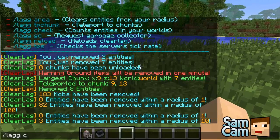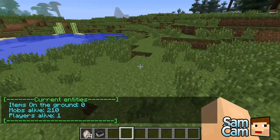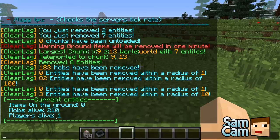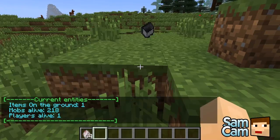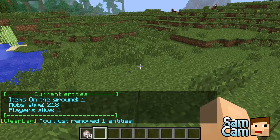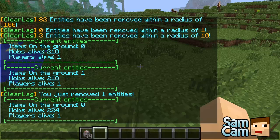We've also got /lag check — this is very useful. It tells you how many items are on the ground in the current world, how many mobs are alive, and how many players are alive. Right now: no items on the ground, mobs alive 210, and the only player alive is me. If I drop an item and run /lag check again: items on the ground 1, mobs alive 218. Then if I do /lag clear and check again, items on the ground is zero.